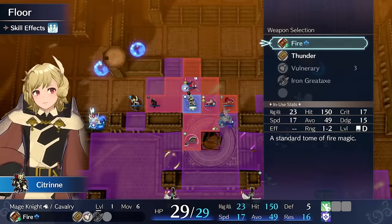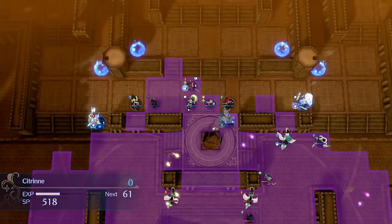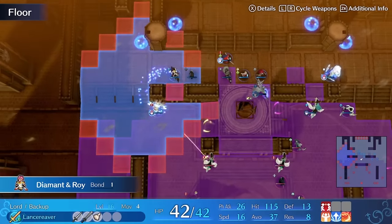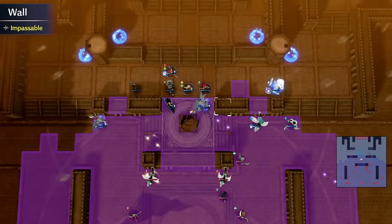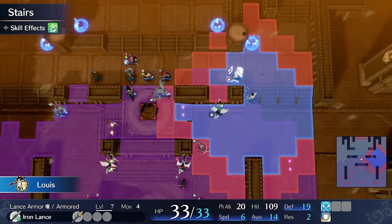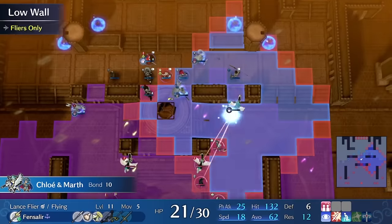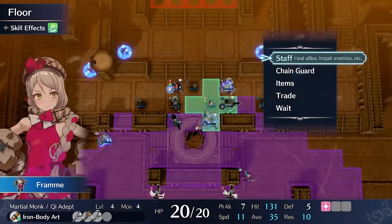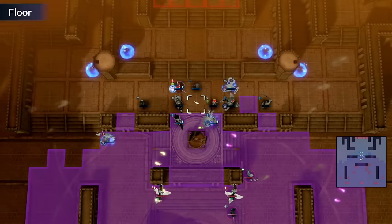Before we get into specific builds, let's talk about the circumstance of Citrine joining your army and why it makes her a really nice candidate for early promotion. Citrine joins in Chapter 7 along with Alchrist and Lapis. She joins at level 10, ready to promote with solid bases besides her speed, which can make it a little difficult for her to make a great first impression. She joins with 10 speed, which is only enough to double the armors on the map, and since she joins at the beginning of the map instead of before it starts, we don't have a chance to promote her or put a ring on her or feed her a meal. So she's mostly just going to provide chip damage on this map.